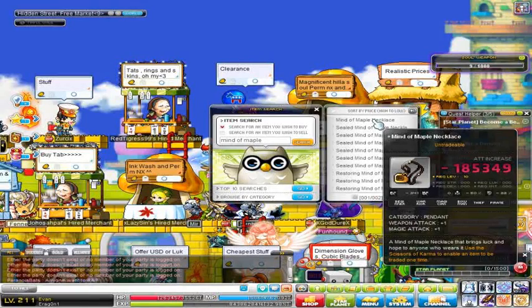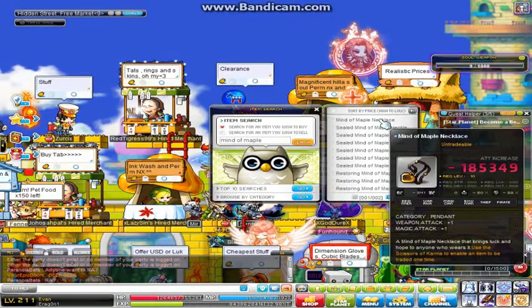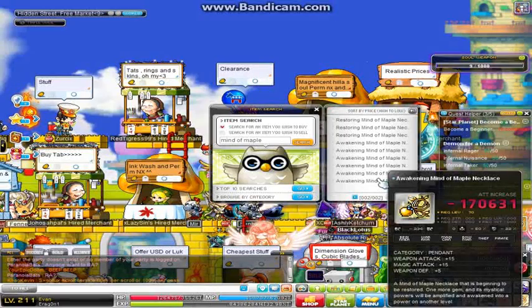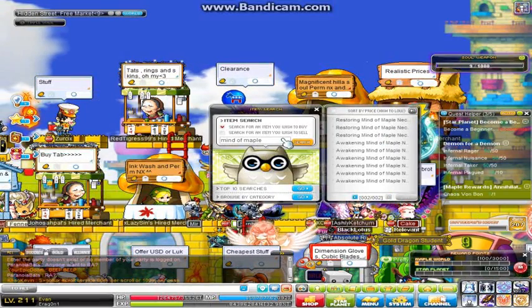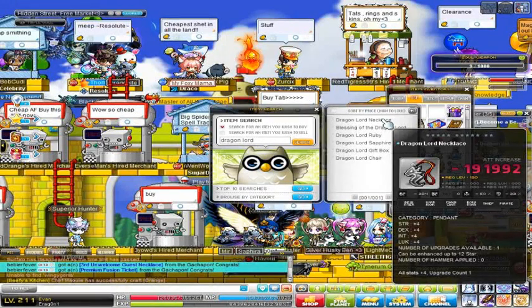There are level 10 and level 70 versions. About 15 attack is the best you can get. I almost bought one of the gems but someone wanted a few bil for it, which was ridiculous. The necklace pieces and gems are pretty old nowadays, and I don't think Nexon will ever bring it back because nobody's going to want to buy gotcha tickets for an outdated level 10/70 item with no real potential — it's basically just for rarity.